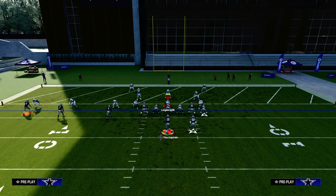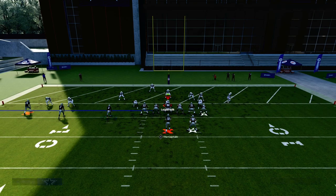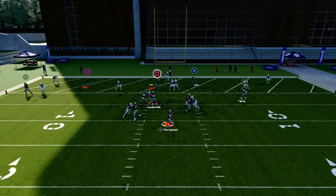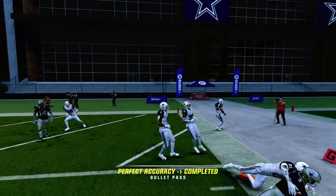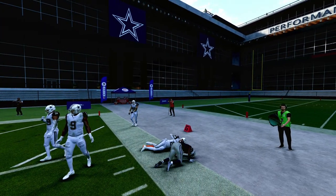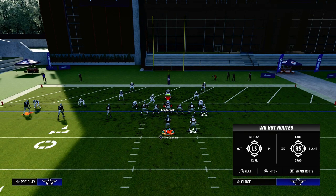One thing that's really cool that you can do this year against curl flat zones is if you use a running back ghost route from Running Back Apprentice, it'll hold the curl flat zone and then you can throw it just like that to the sideline — makes it a little bit of a safer throw against cover three.